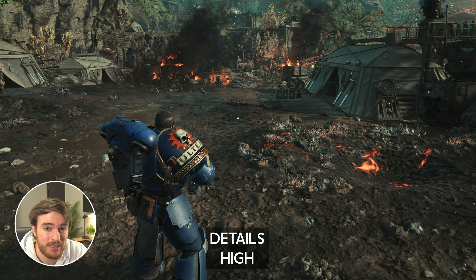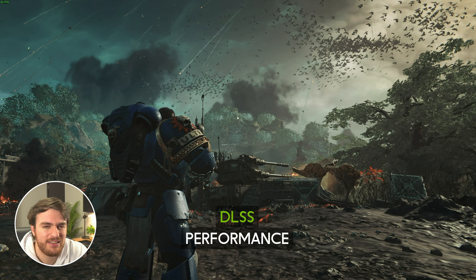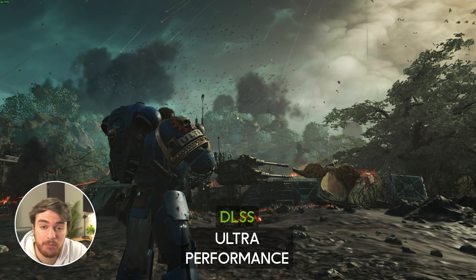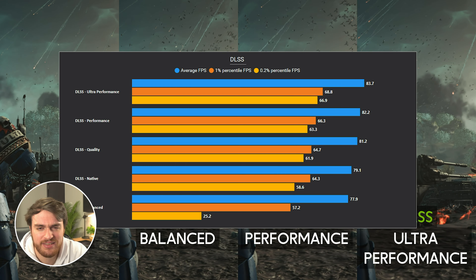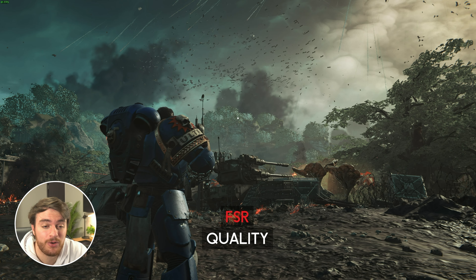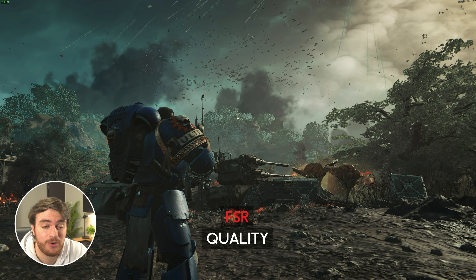Upscaling — DLSS looks fantastic between almost all of the options, with a slight blur on Ultra Performance. Each step does improve your performance, with around a 1 to 2% gain in FPS, and you can expect that from almost all upscalers in this game. FSR 2 looks good on Quality and Balance, but you'll notice a slight blur moving down to Performance, and especially a large drop in quality to Ultra Performance — the meltiness of textures is just an effect of having the lower resolution. Between these options there's almost no FPS impact, though you should expect a 1 to 2% difference at least if you're CPU limited.